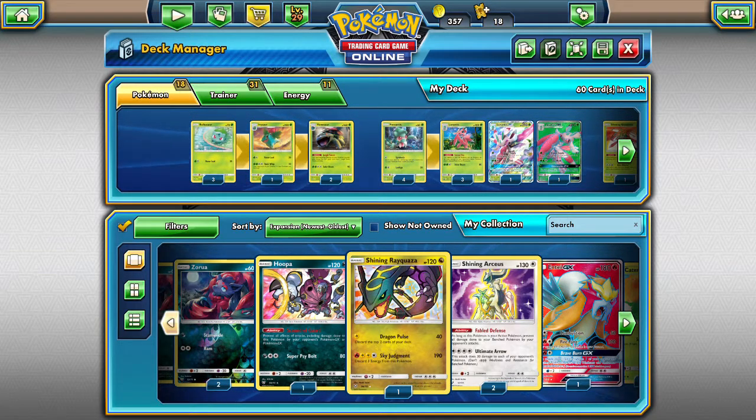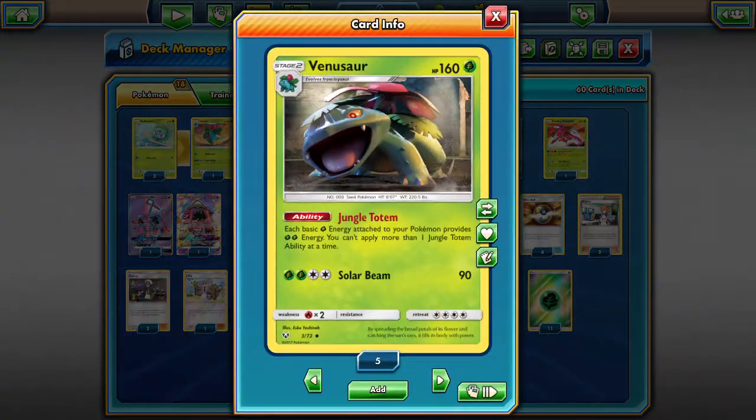Let's go ahead and go over the deck now. We're centering this deck around Venusaur here — that Jungle Totem ability means each basic grass energy attached to your Pokémon provides two grass energy. You can't apply more than one Jungle Totem at a time but you don't need to. So I put two grass energies on Venusaur and Venusaur can attack with Solar Beam because one grass energy equals two, equaling the cost of Solar Beam.